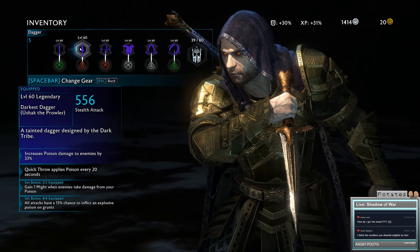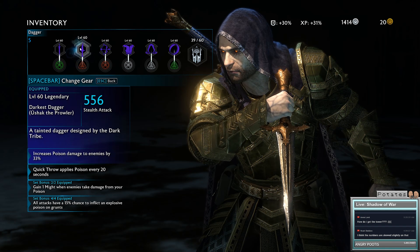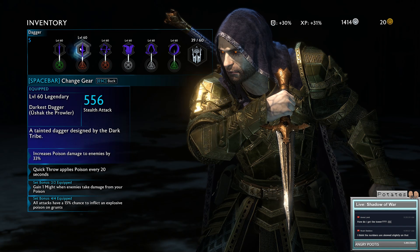Now, if you combine that with the Darkest Dagger, which increases poison damage to enemies by another 33%, you're up to 66% extra poison damage.